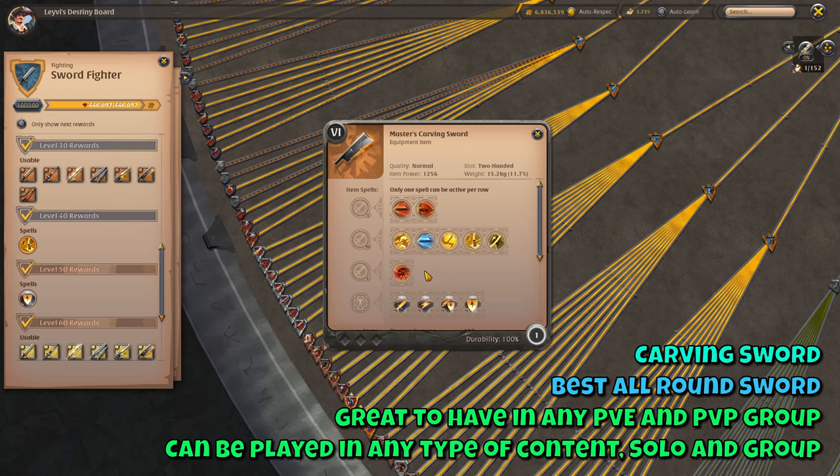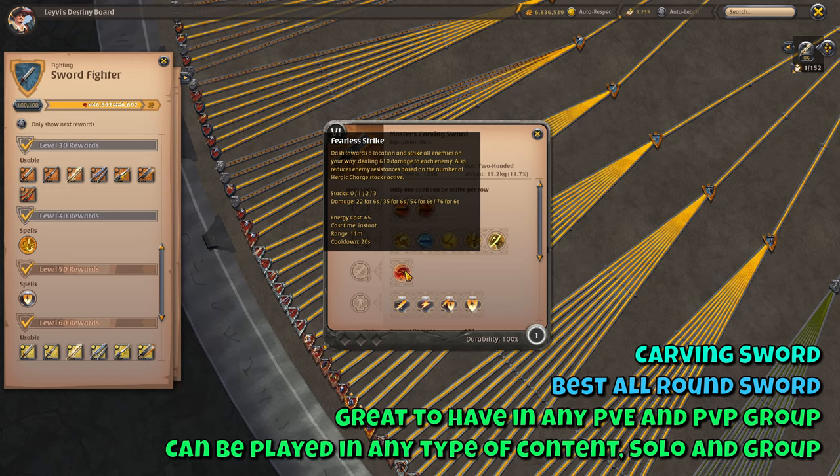A sword that is viable for the Roads of Avalon and so much more content is the Carving Sword. The E skill, Fearless Strike, allows you to dash freely in any direction and does damage to any enemies hit. It is the only sword that doesn't get an increase in damage on the E skill based on Heroic Charge stacks. Instead, the more Heroic Charges you have, the more you reduce the resistances of your enemies, making this weapon a really good addition to any party — especially in PvE but definitely in PvP as well. This weapon is considered the all-rounder amongst the swords: viable for solo open world or Roads of Avalon roaming, great to have in any PvE group, used in 5v5 and 20v20 Crystal League, Corrupted Dungeons, Solo Dungeons, Hellgates, Faction Warfare and pretty much any content there is. Definitely a great weapon to start any of your PvE or PvP adventures if you are a new player.